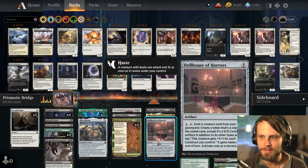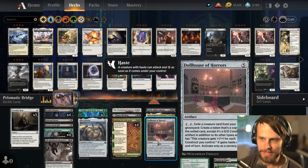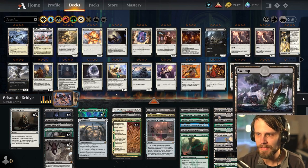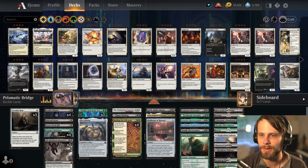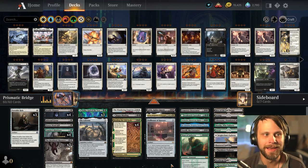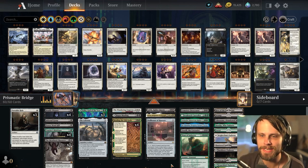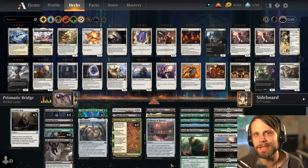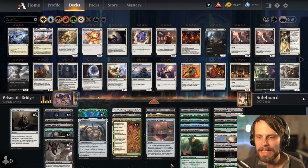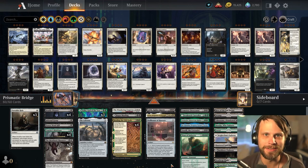Worst case scenario if something goes away, we have Dollhouse of Horrors which allows us to bring these back, which can be really, really good. I'm excited to see how this goes. I did only do one test game and I did lose that test game, but today we're not about winning — the goal is just to see if we can get the Prismatic Bridge down and hit something cool. I think it's going to be an absolute blast. Let's jump in and see how it goes.